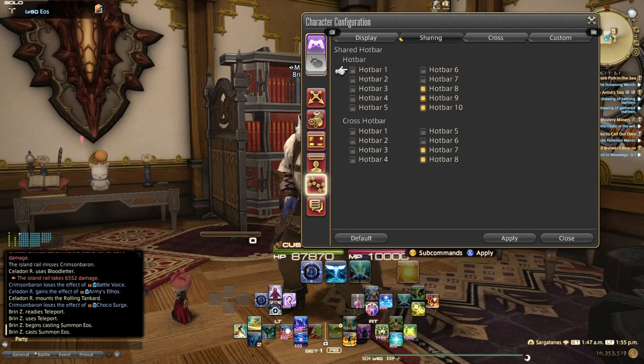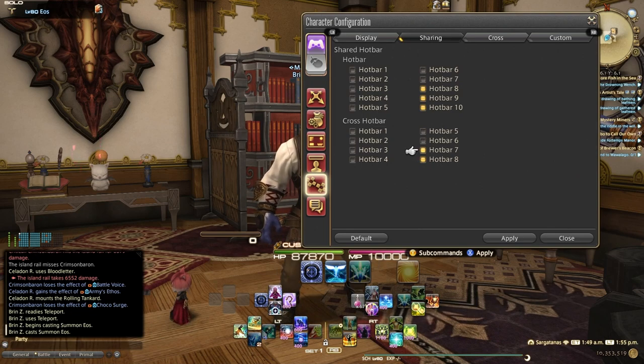Under Sharing — and this is really where it gets important. If it's checked, that means any job, any class, no matter what, are going to have those skills. Whatever you set to that hotbar is shared — perfect for Limit Break, Mount, Sprint, things like that. Anything that's not checked is job-specific. So White Mage and Scholar are all going to be different, and thus you want to have them set as non-shared.